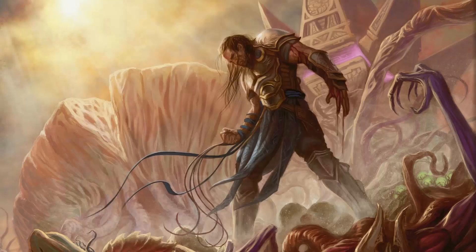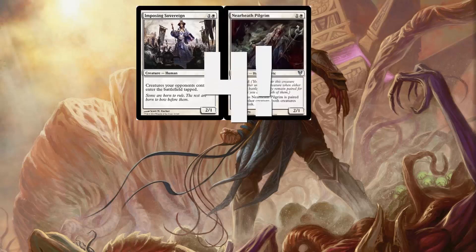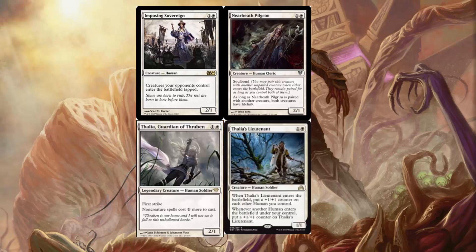Next, we have a few two-drops. We have 2 Imposing Sovereign, 2 Nearheath Pilgrim, 2 Thalia, Gatekeeper of Thraben, and 4 Thalia's Lieutenant.